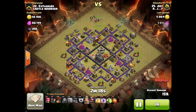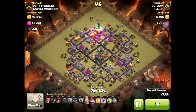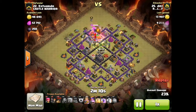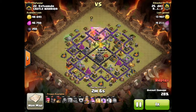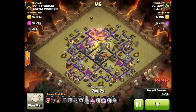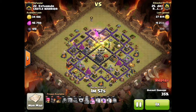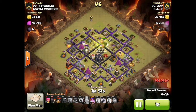He has one jump spell because he's going to have to try to get to the center. He still has two wall breakers but he drops a jump spell so most of his clan can go to the core. The dragon is going to be easily dispatched by the witch that's there, and the golems tank the double giant bomb.